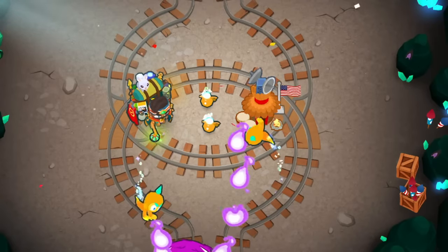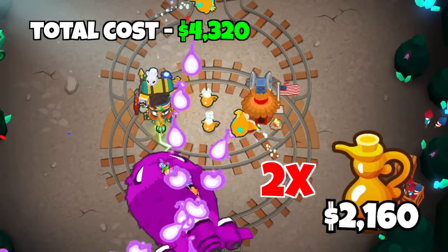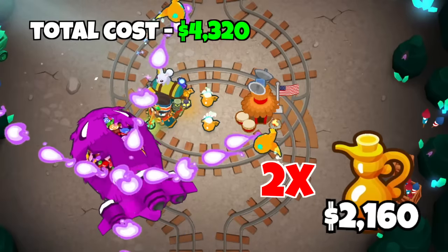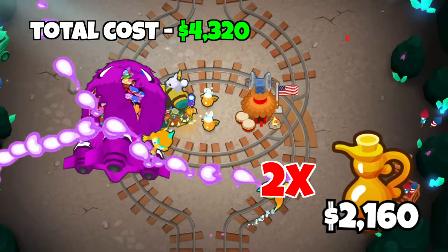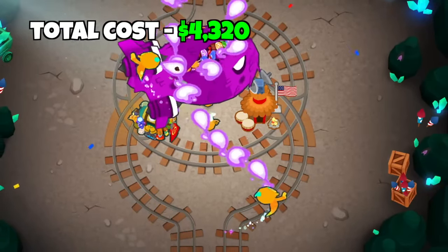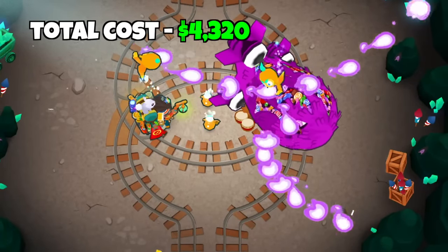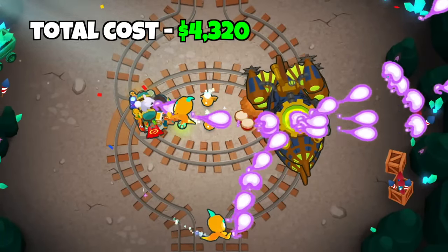The last combo isn't even a combo — it's just getting two Geraldo Genies which costs $4,320. With a tiny bit of help, these guys can pop a Bat and everything inside, and this works on shorter maps as well. The Genies are affected by village buffs, so just place them under a village and watch $4,000 completely obliterate the hardest Bloon in the game with barely any help.